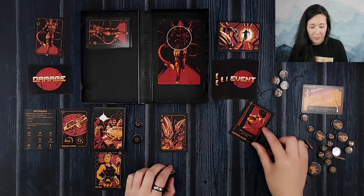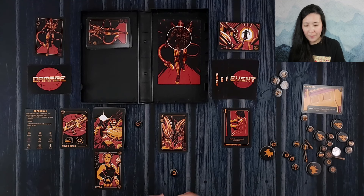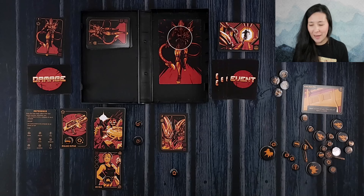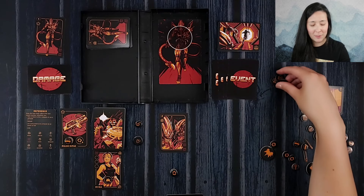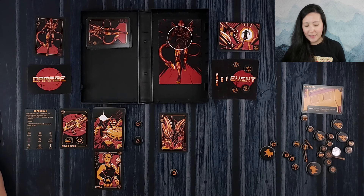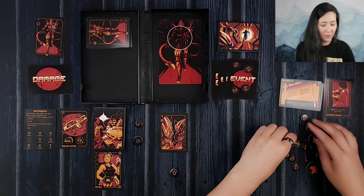The event is: test — if we succeed we gain one time. We get a jammed door result — a little short. There's no negative for that event at least, so we're going to put our four time tokens back and then resume the fight. We place that event in the discard.